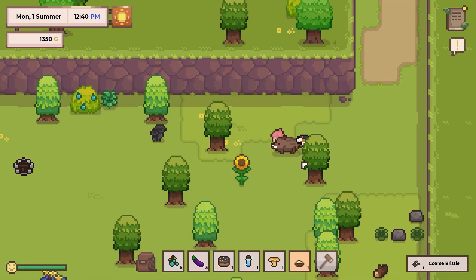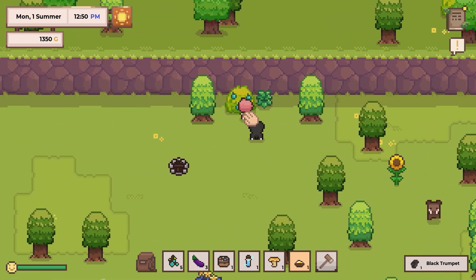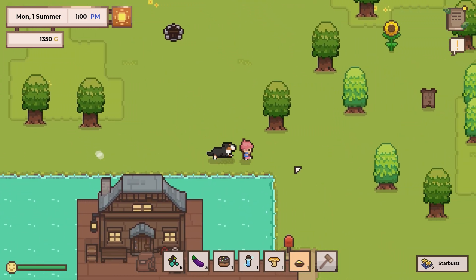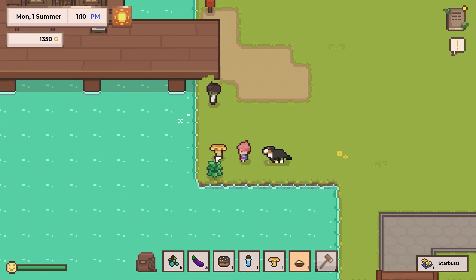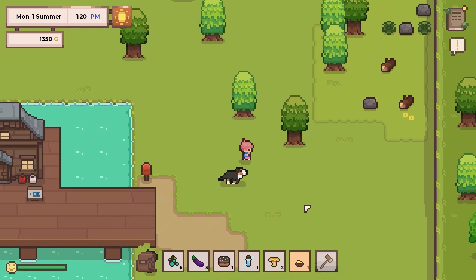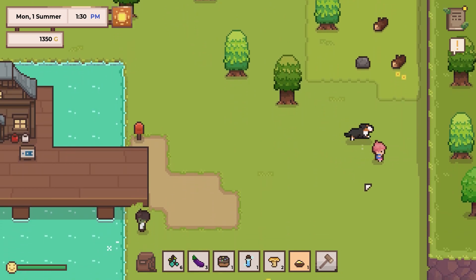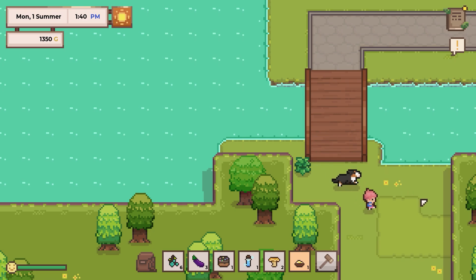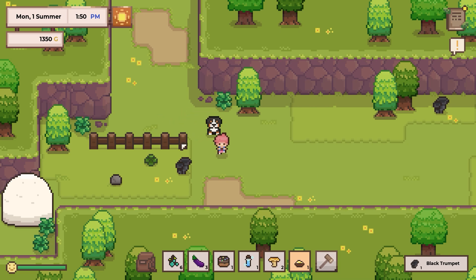Oh look at you - it's a boar! Coarse bristle, wow. That's very cool. Oh wow look at these starbursts - they sound delicious. It's a fine day. Let's get that sunflower. I don't know that I want to tame any more critters right at the moment - I feel like we might be crittered out if we aren't careful. But let's get as many mushrooms and things as we can.